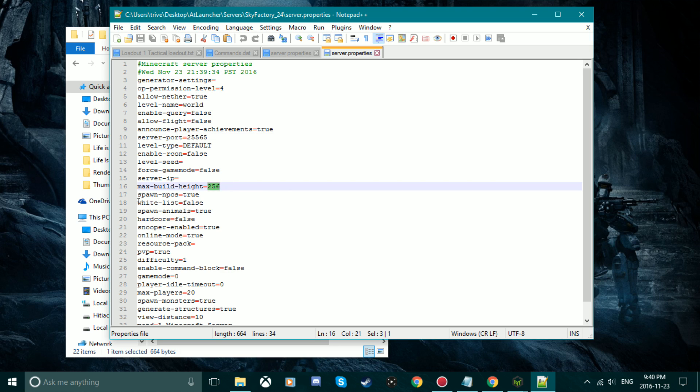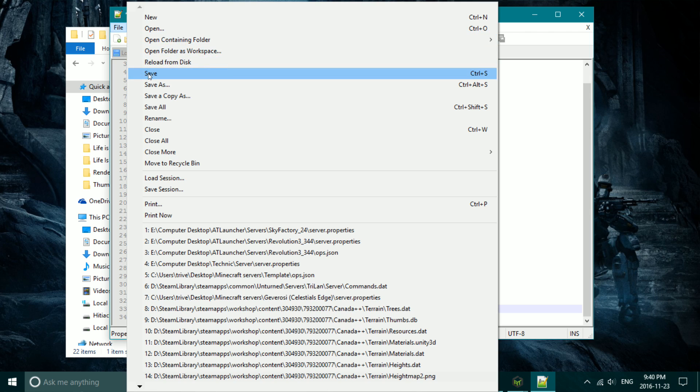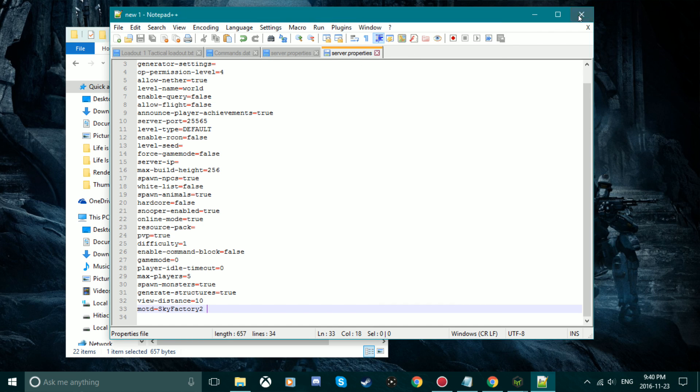Make sure the max build height is 256. Usually you leave the whitelist off, but you can set it to true if you want. Make sure online mode is true if you're running an online server, set to false if it's a LAN server. You can change your game mode, and max players — I usually set to 5 because I only have a couple of friends. The motd is whatever you want the name of your server to be when people search it up.